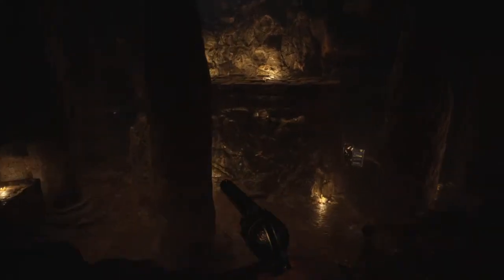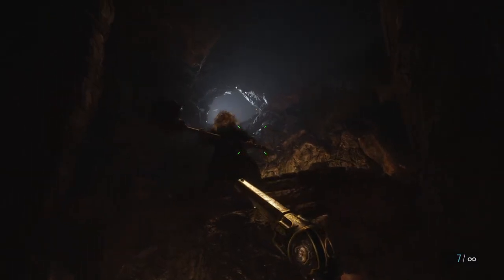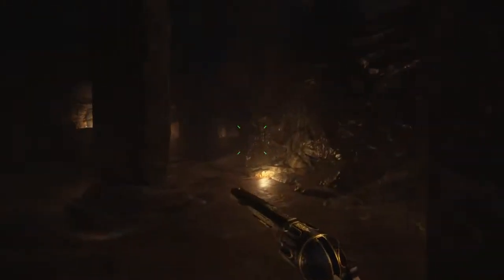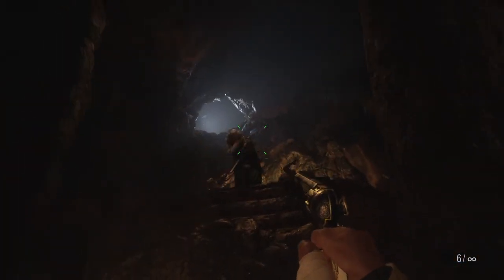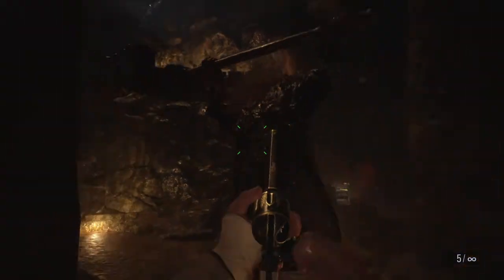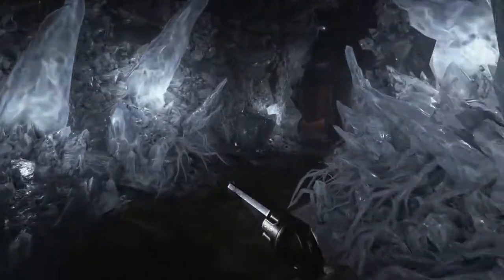Coming up we have the Urias boss fight. He does not die until he leaps down to the bottom floor. But if you have infinite ammo, go nuts anyway. He takes forever to get down here too. One Magnum shot and he should go down. And we're done with the stronghold.